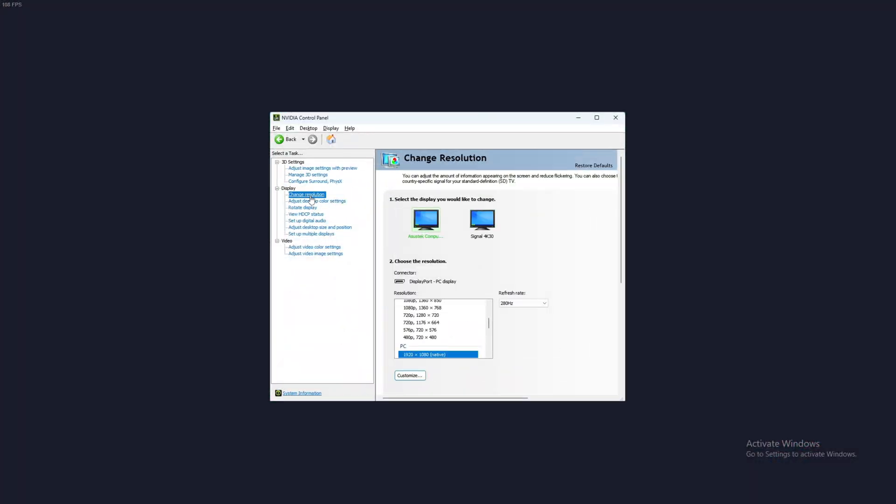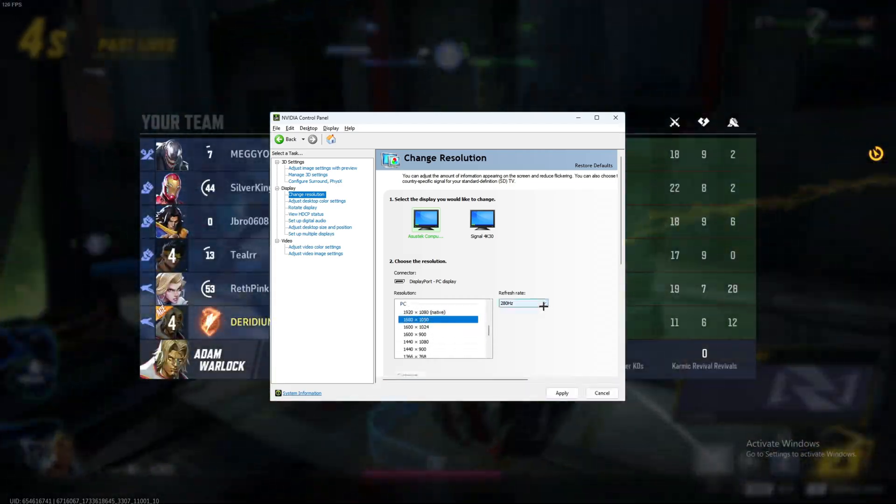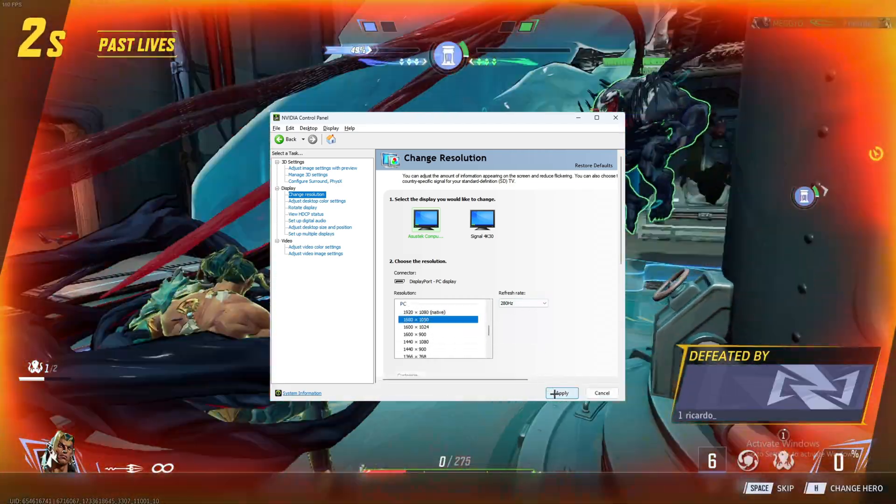Finally, if you want to play 1680x1050, on this same drop-down menu, click the fourth option that says 'Change Resolution' and lock in 1680x1050. It's that simple.